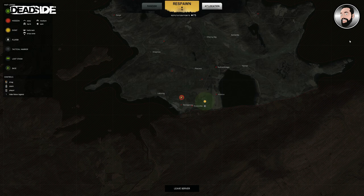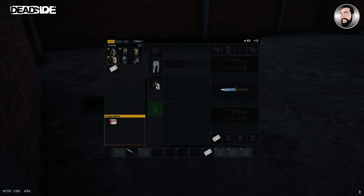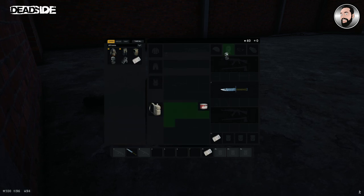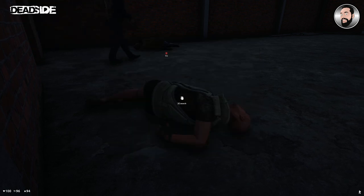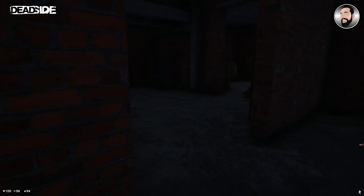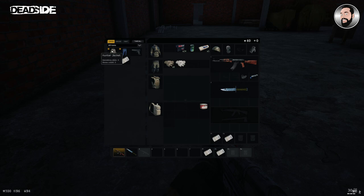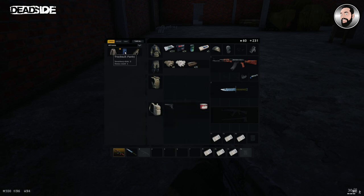This is where your reputation points from selling dog tags become useful - you can choose a more appropriate spawn to get back to your dead body quicker. Being super sneaky when you go back to your body is really important. There will sometimes be enemies still in the area if you haven't killed them all - this guy literally just casually walks past me without seeing me. If you die more than once, your bodies will stay in the area. Your original body with all your gear will still be there even if you die again.